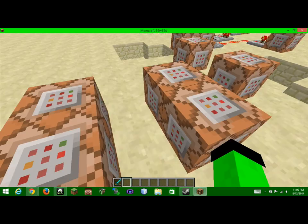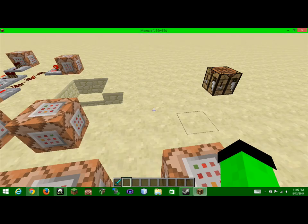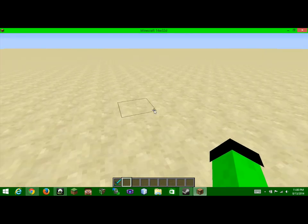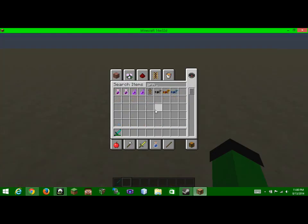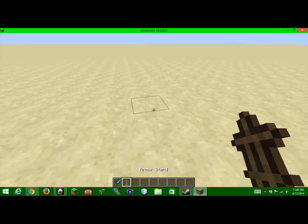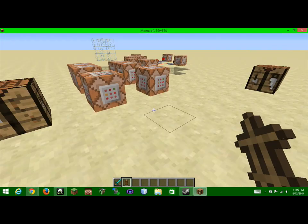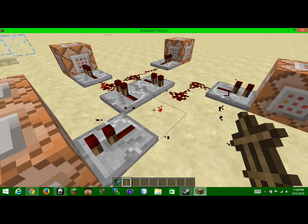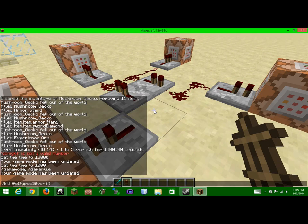What we did right here was we first took an armor stand. So we're gonna take an armor stand. I need to turn off this clock. Let me kill that armor stand because it's gonna — armor stand.